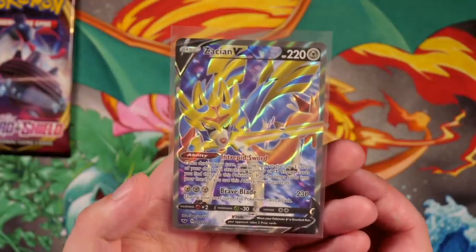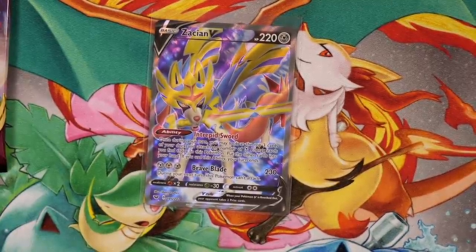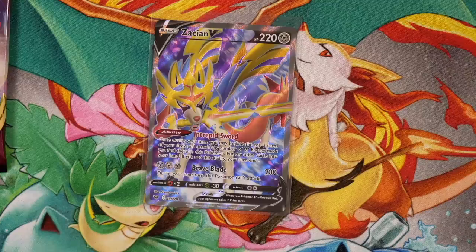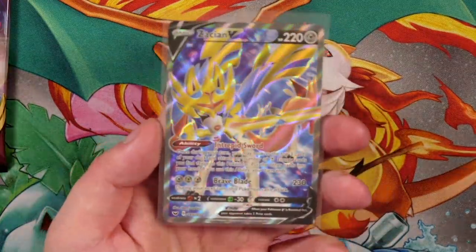So for those who don't know, look at the attack. Once during your turn, you may look at the top three cards of your deck and attach any number of metal energy cards you find there to this Pokémon. Put the other cards into your hand. If you use this ability, your turn ends. So you can pretty much get three energy onto your Pokémon in one turn. And then its other attack, Brave Blade, does 230 but you can't attack next turn. But if you have enough of them you can switch them in and out and do some nice things. Absolutely over the moon to pack that one.